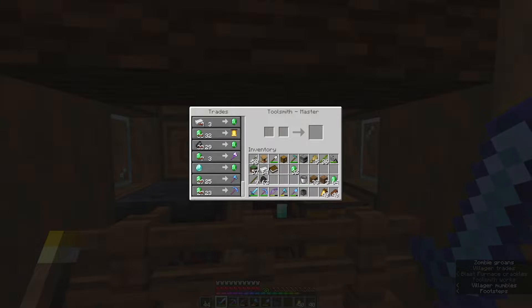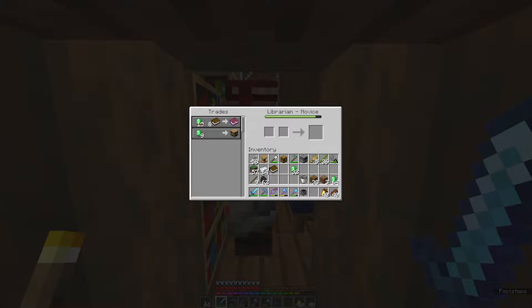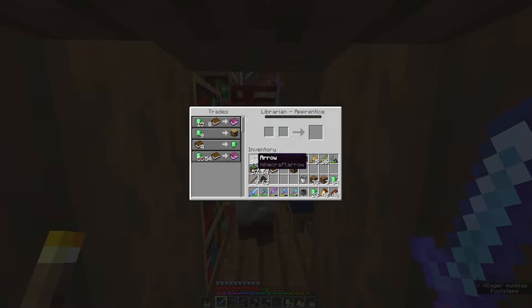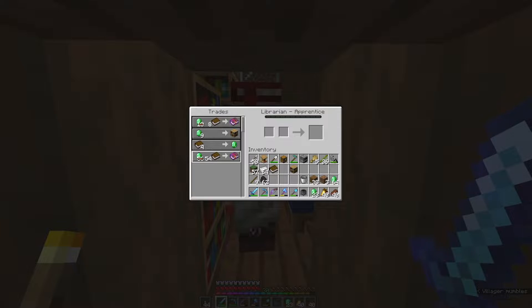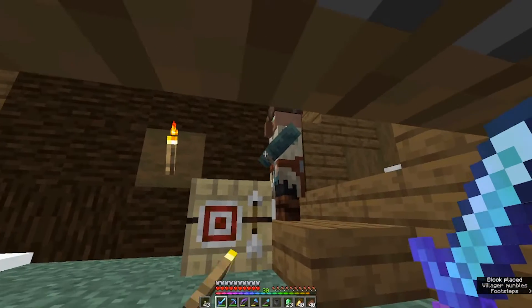I've got a librarian in here who I'm so close to making progress with. One more - are you gonna level up now? Yes! We're making progress. Why are they so expensive though? I have a fletcher now and he doesn't need to level up for anything - he's perfect.